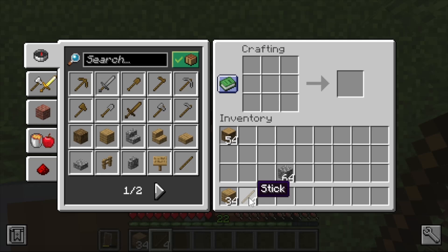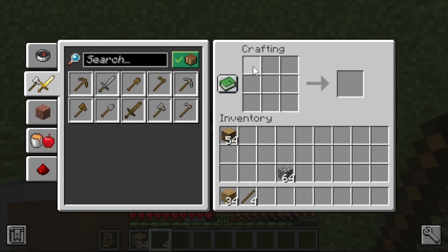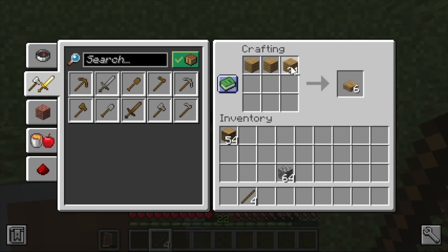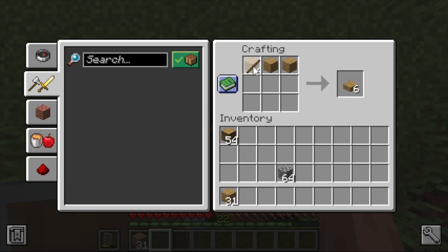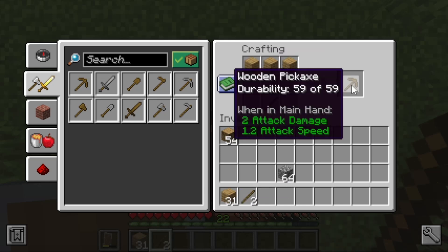The pickaxe is a structured recipe where the order in the crafting table matters. Place three oak planks across the entire top row — row one columns one, two, and three. Then for the handle, place one stick in row two column two and one stick in row three column two. Drop off the remaining planks and sticks. Imagine it as a T-shape: planks on top, sticks forming the handle or leg of the T — it looks like a pickaxe.